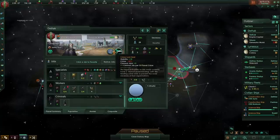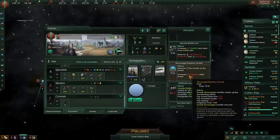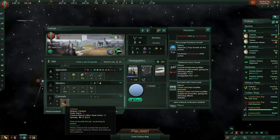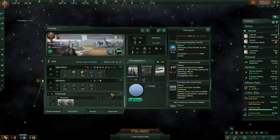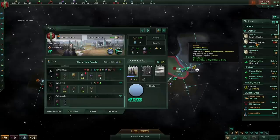This does still give us 10 stability. In this particular run, because I already have the Crime Lord deal, I'm not going to end it. Ending it would give me minus 10 stability for 10 years — a 20 stability swing — which would lose me 12% output on all of my pops. Instead, I'm just going to keep these two pops as criminals to avoid that big stability hit.